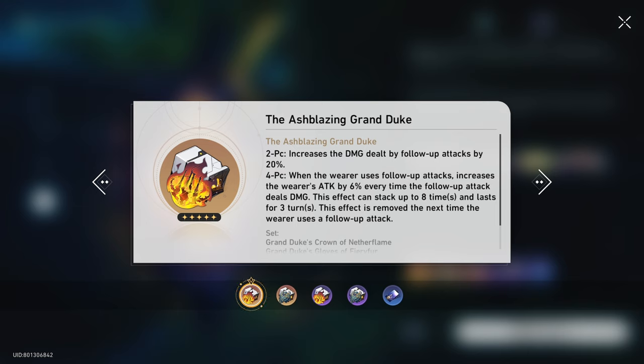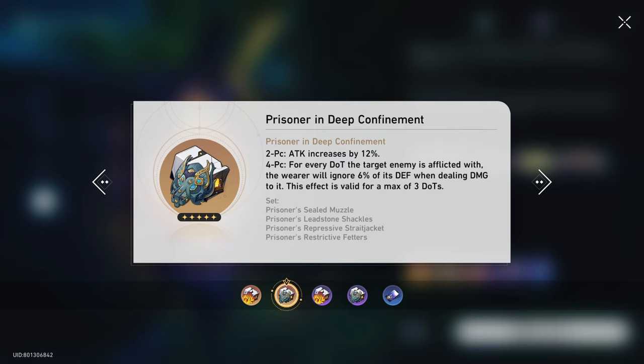Our second set is Ash Blazing Grand Duke. I would not recommend running a full set of Ash — it's going to be pretty difficult to actually get the full eight stacks of the four-piece. So a combination between two-piece imaginary and two-piece Ash is just a better option. Personally, I will be running two-piece imaginary and either two-piece Musketeer or two-piece Ash, so I won't have to depend too much on my teammates to trigger the set's effect.